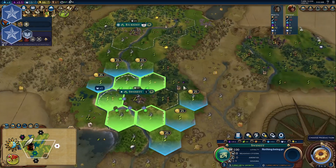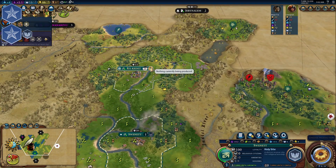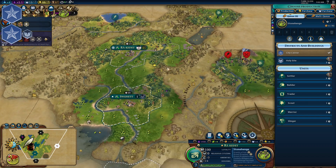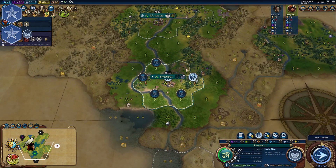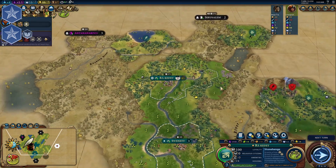In your second city you should build a Holy Site. It will help to spread your religion in both of your cities and might help to spread it later in the game if you need it. Try to build your districts and wonders next to a river so you can have an extra 25% production bonus to them.